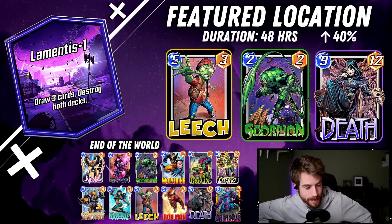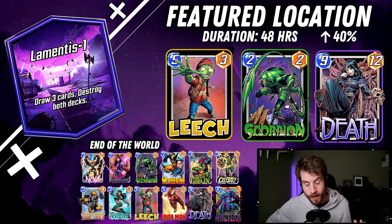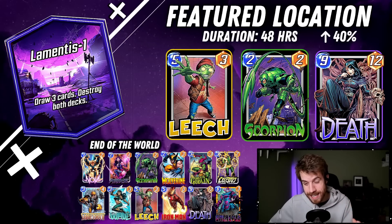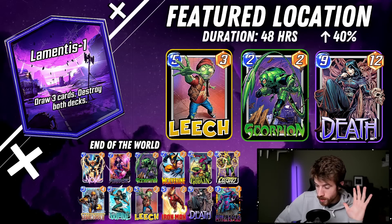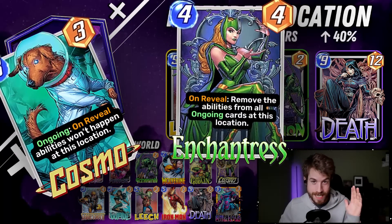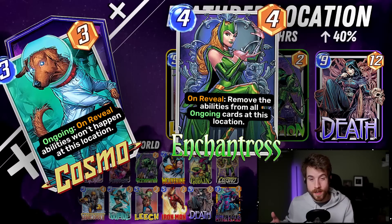That might be incredibly toxic eventually, you know, after playing this for 48 hours and seeing it in your games a lot — not being able to play your full deck that you brought to the table. I understand that, but it is fun. I played a few games, it was really cool. I think Enchantress and Cosmo might be some of the best cards to tech in this week. They're pool one, they're gonna deny a lot of what your opponent wants to do, and they're only going to have so many cards.